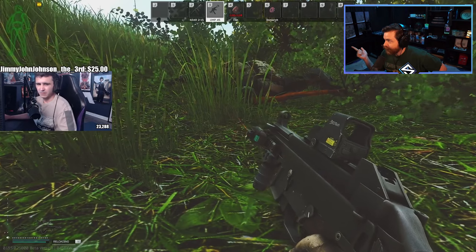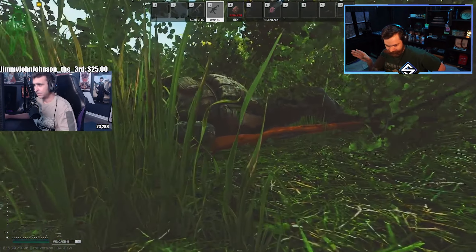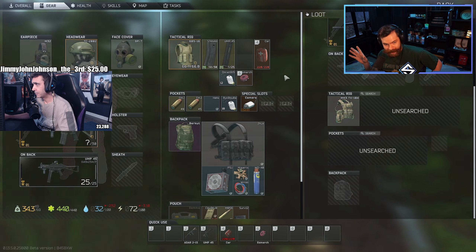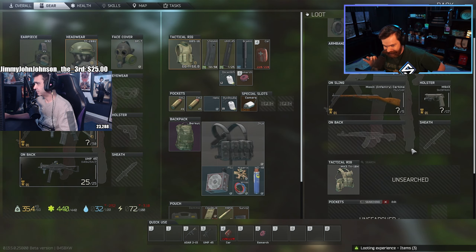The extract is Embercom — notoriously extract camped. Like, notorious. There's only one that's worse and that's D2 on Reserve. D2 and Embercom have so many extract campers. So if you're going there, just be on high, high alert.